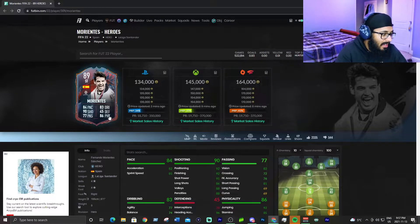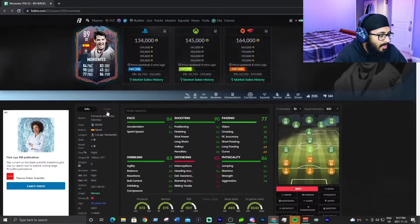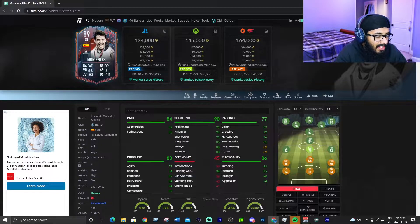At number five, we have Fernando Morientes. He's costing around $145,000 on Xbox and $134,000 on PlayStation. His stats are 84 pace, 90 shooting, 77 passing, 83 dribbling, and 86 physical. He also has 92 jumping and 96 heading accuracy.